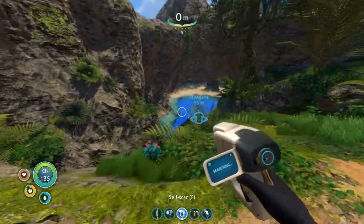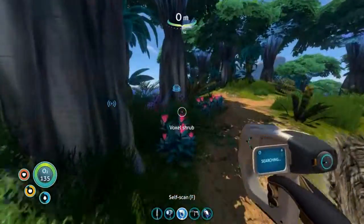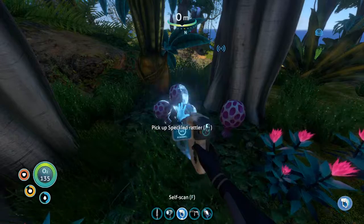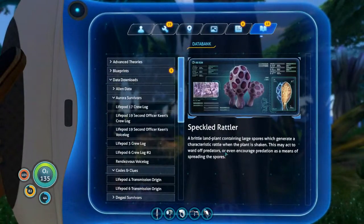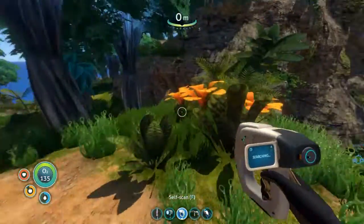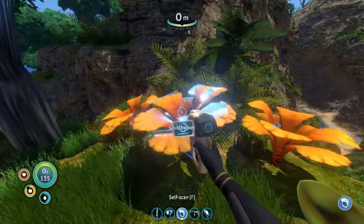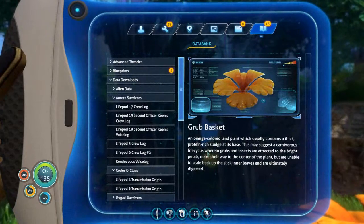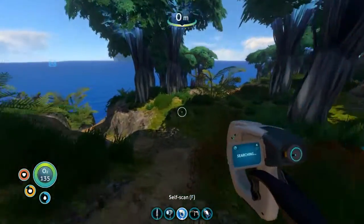There's where I started. Oh, here's some new stuff - the Speckled Rattler. Let's see if this helps me in any way. Nope, it's just a fungus. Grubbasket. That's a Venus Flytrap - doesn't help me none.